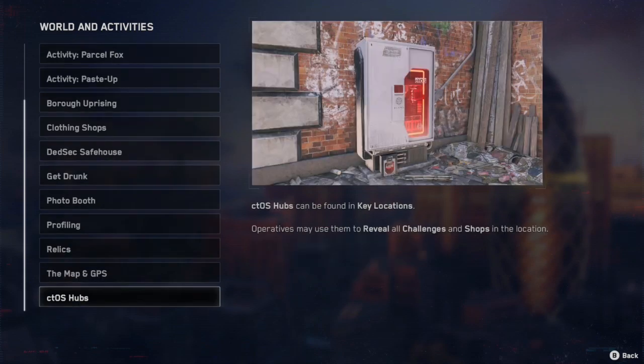You can also swap operatives. And then finally, the CTOS hubs are computer terminals used to reveal all challenges and shops in your area.